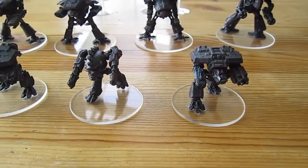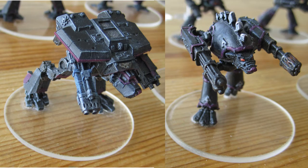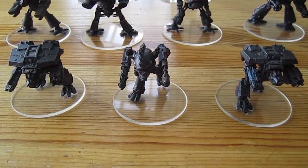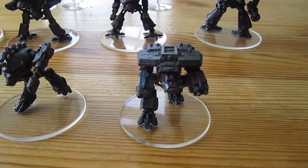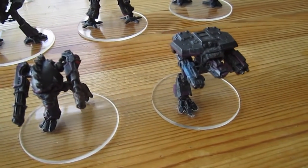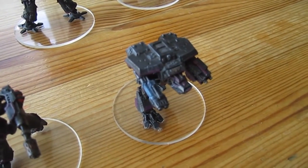First we have War Hounds. I have two different types of War Hounds, and I've made clear bases for all of my Titans. I think it looks better in the game since you can see the table underneath them. One is the Forge World War Hound — the blocky type — and you can still get it from Forge World in 40k.